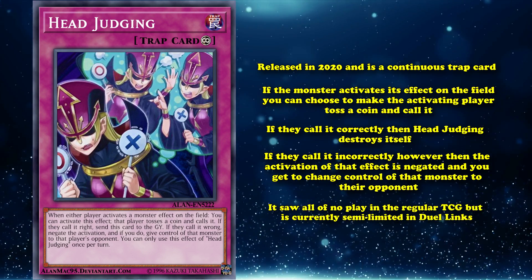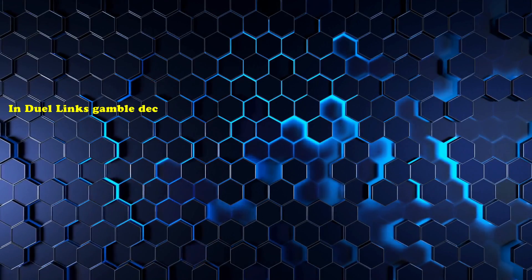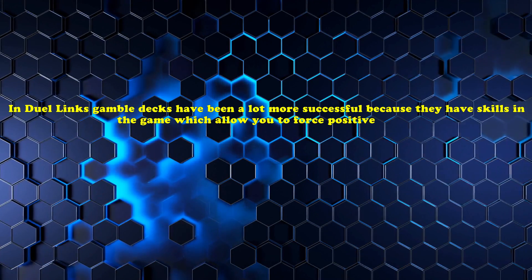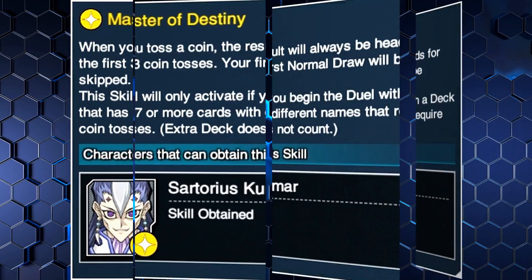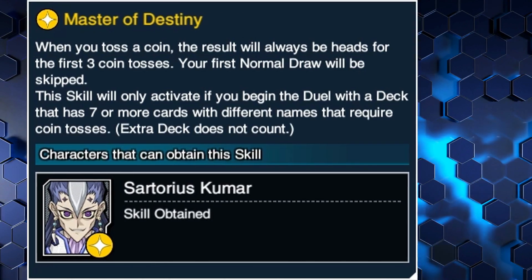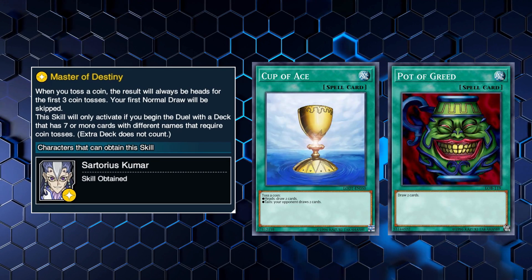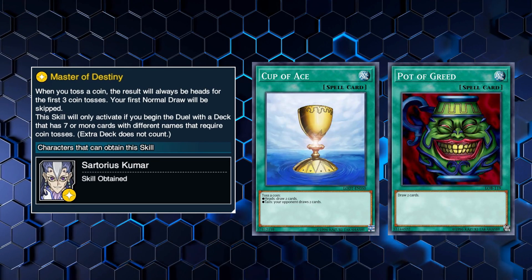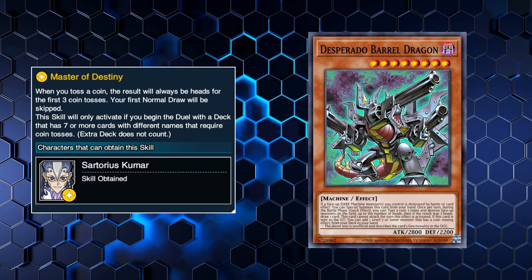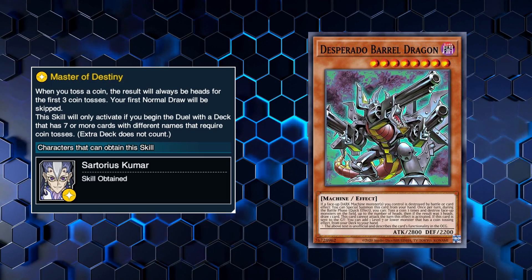Head Judging saw essentially no play in the regular TCG, but it is currently semi-limited in Duel Links. In Duel Links, gamble decks have been a lot more successful because skills allow you to force positive results. One of the most famous is Master of Destiny, which allows the first three coin tosses you make in a duel to always land on heads. This skill turns Cup of Ace into a pure Pot of Greed without any chance of a negative effect. That skill was very good and kind of overpowered, especially since they also released Desperado Barrel Dragon around the same time, which gave gamble decks a decent boss monster.